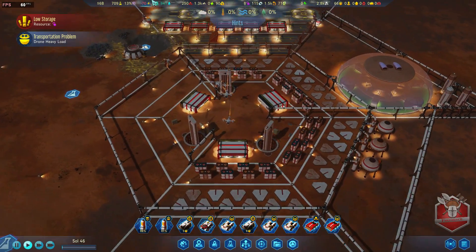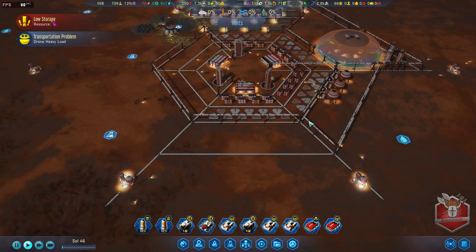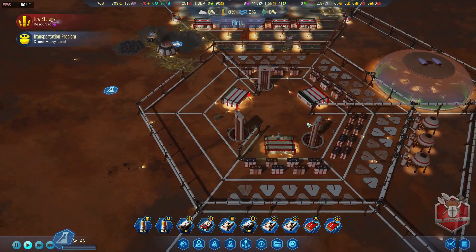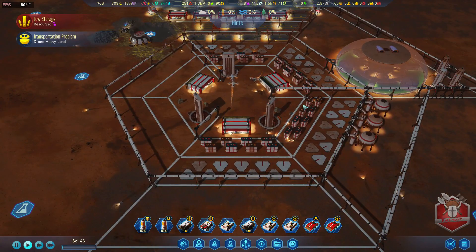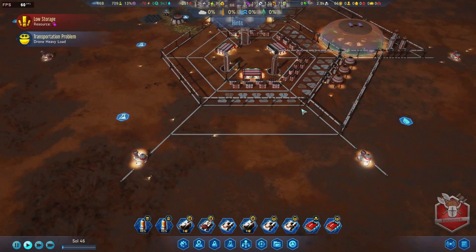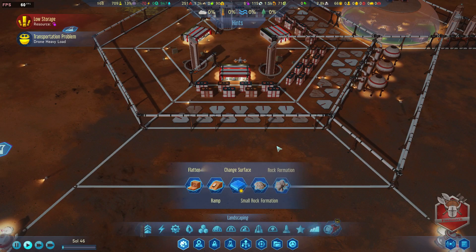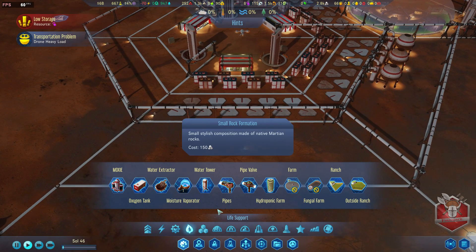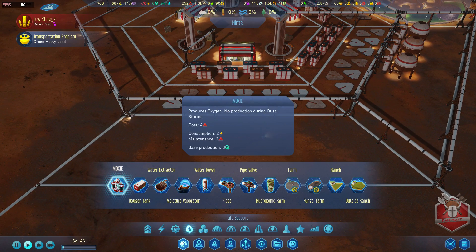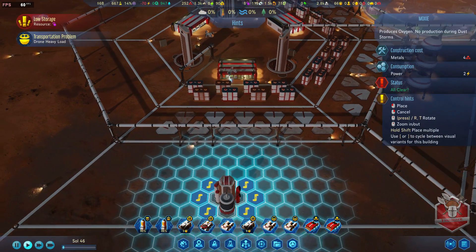The power situation at night is minus 70 but we have a lot of power stored up. During the day we are producing huge amounts of power, so for now power is not an issue. Water is not an issue. Fuel currently is not an issue. So it's just money, polymer, and oxygen - resources and oxygen is the real issue. To get oxygen production up and running we're going to need moxies. They require metals to build, and we have a lot of metal currently so that shouldn't be a problem.